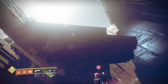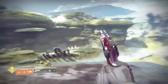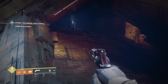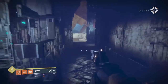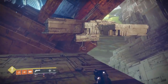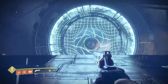That portal cannot be accessed during the strike, and that's what I'm here to figure out — how to access it via the strike. I believe this could be a key to finding the Black Spindle or other exotics we don't have yet. My personal opinion is that the Black Spindle will be accessible through a strike, like it was before.